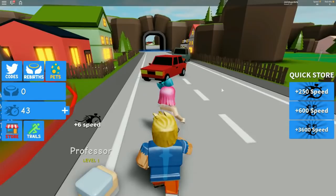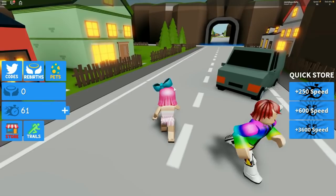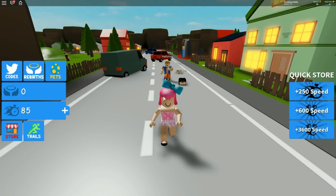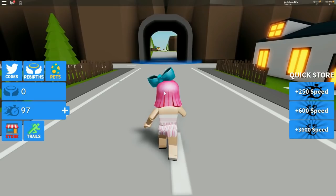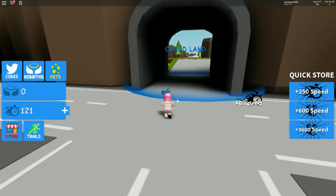So where did you want to go? This way - yeah, let's go this way. It looks like there's a whole new area but we probably have to unlock something - probably need a rebirth. Wait, why am I walking again? Oh, because we used our speed to buy the pet - that's what it does. Now we're gaining quicker. To get a rebirth we need to save up 1,000. We literally need to save up 1,000. Let's see what's over here - I see a blue circle. This is Cloud Land!